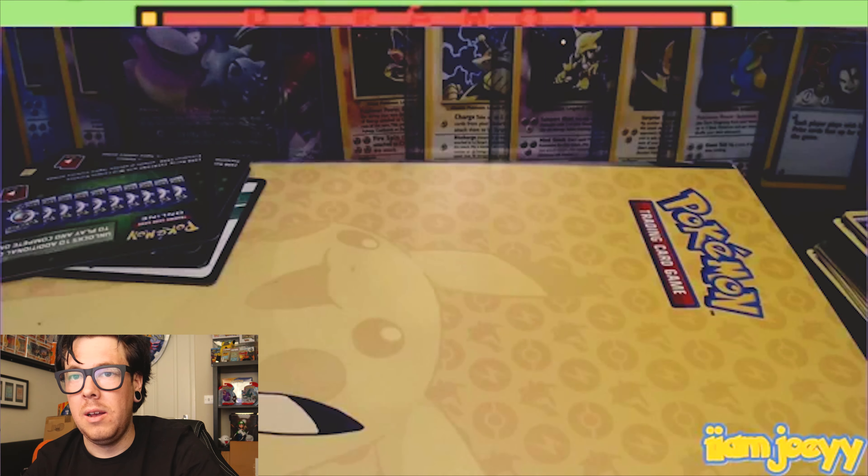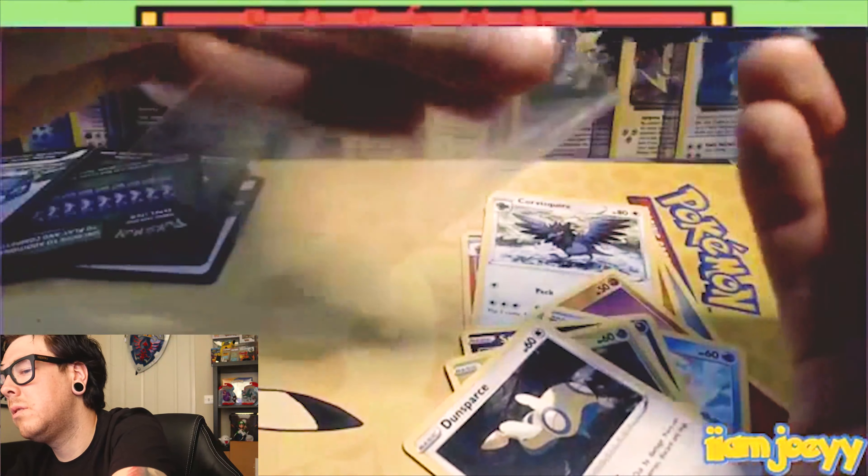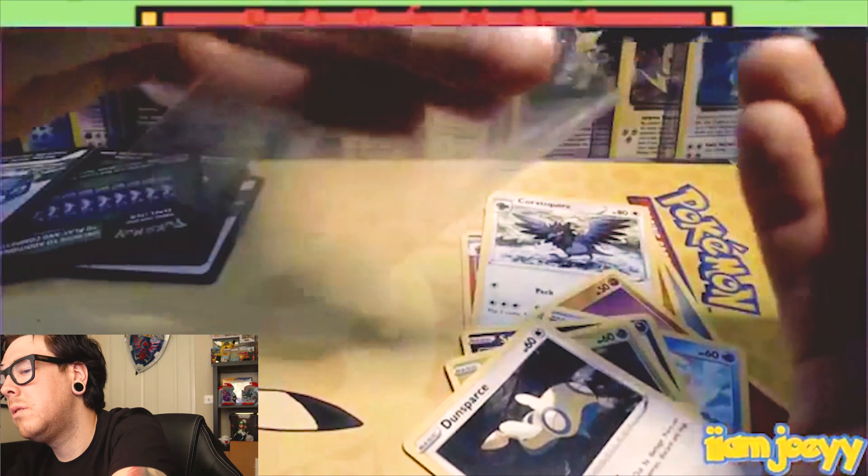We've got another energy, Combusken, Pupitar, Corphish, Diglett - that's a cool Diglett card - Panpour, Swinub, Dunsparce. Oh, we got a V-Max Salamence on the last pack! Shame it's not the Charizard but I'll take that, I will more than happily take that!